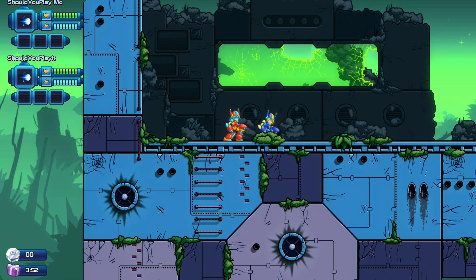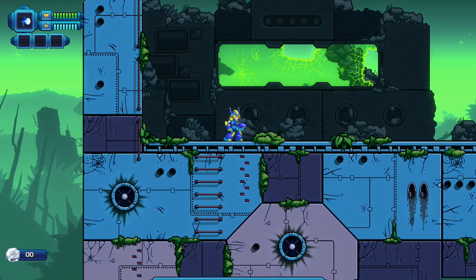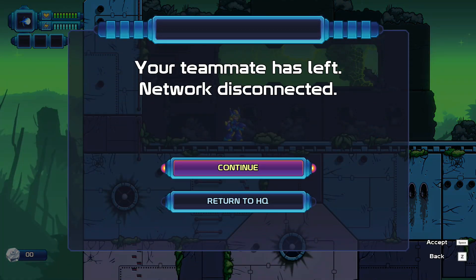If one player ends the run — basically quits the game — you will get a notification that they've gone, whether disconnected or ended on purpose. You can then either continue the level or return to HQ, which is the lobby.